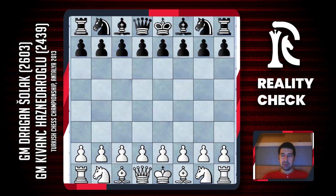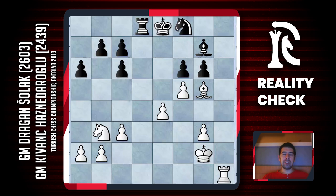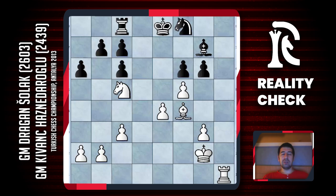Now I can use a nice square for my knight — black doesn't have any other square, he has to go to e7. I can think about what to do: maybe come closer with my king, protect the pawn, or take some pawn on the queenside — I have a really pleasant choice and the position is very close to winning. Kvanc understood it was too late to defend passively and tried to activate his pieces, which was a good choice. He exchanged on f5 and put his rook to d5 attacking my pawn.